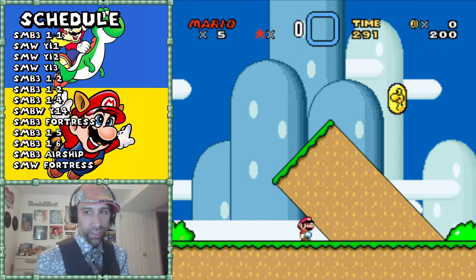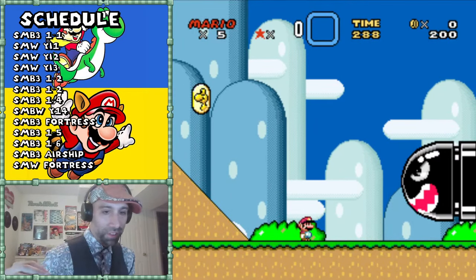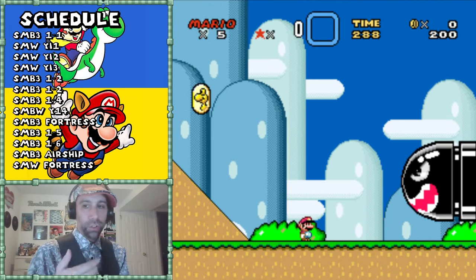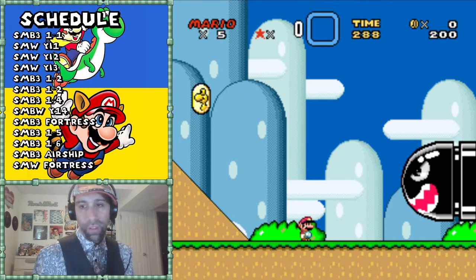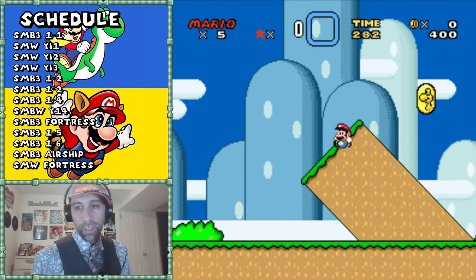This giant Bullet Bill irritates me to no end because Bullet Bills were a build-up - you don't see Bullet Bills until World 5 in Mario 1, and you don't see them until the airship in Mario 3. So you're building up to something. This should be mean and threatening, but instead it's the second enemy you see in the game. I think it's Nintendo's way of trying to impress you with 'oh, look, giant Bullet Bills!' They're not even that threatening.